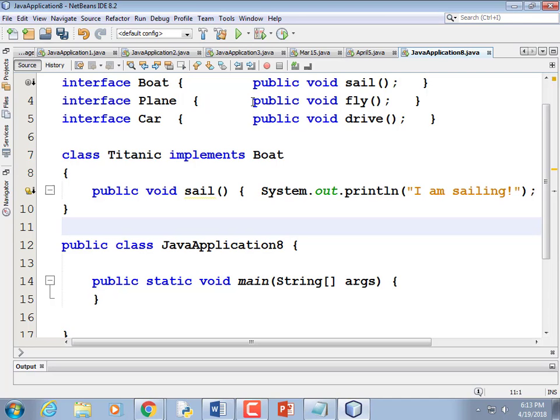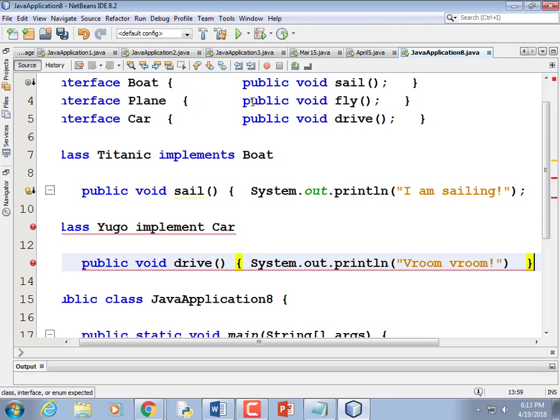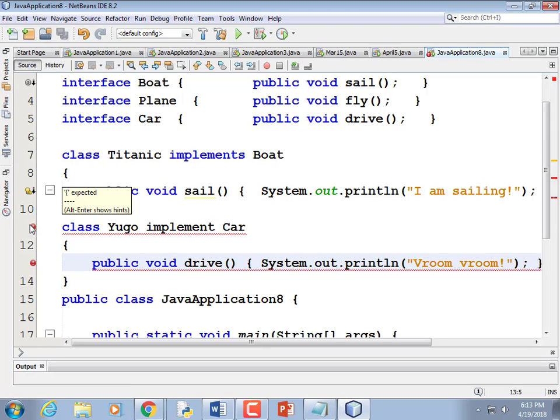I should also implement a Plane and a Car. Let's make a Yugo class that implements Car, so it needs a drive method: public void drive — prints 'vroom vroom.' I misspelled 'implements' which caused the open brace error. Now there are certainly vehicles that both float and run on wheels — let's say Teslas are so cool they can float. So class Tesla implements both Boat and Car.